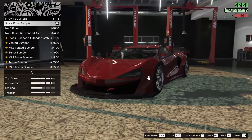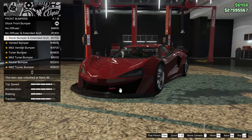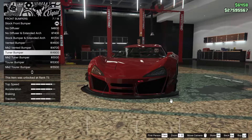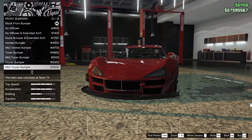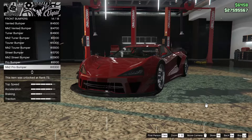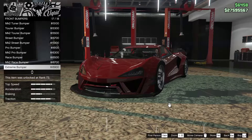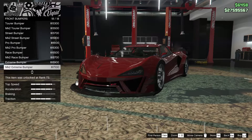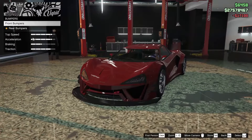For bumpers, we have a lot of options: no diffuser, no diffuser and extended arch, stock bumper and extended arch, vented bumper, Mark II vented bumper, tuner bumper, Mark II tuner bumper, tour, Mark II tour, street, Mark II street, pro bumper, Mark II pro, race bumper, Mark II race bumper, extreme bumper, and Mark II extreme bumper. I actually really like the Mark II extreme — I think that's probably the best looking one, at least to me. So we're going to go with that one.